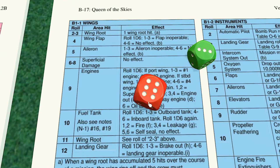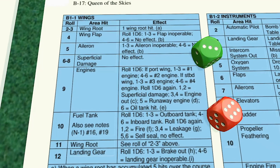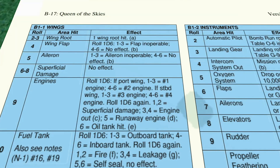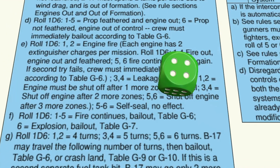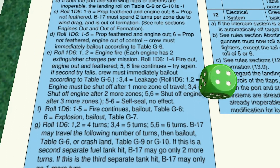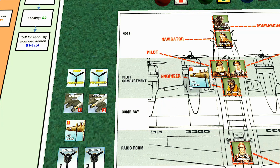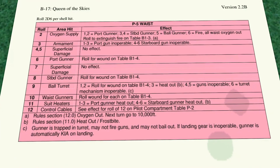We roll a nine — the engine is hit, which was disastrous last time. Engine number two is being hit this time. We roll again and get a six, which means the oil tank is hit. We roll a four, which basically means we have to shut off the engine after two more zones, which isn't a problem because we'll have unloaded our bombs well before then. Not the end of the world.